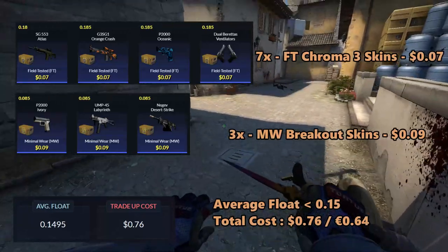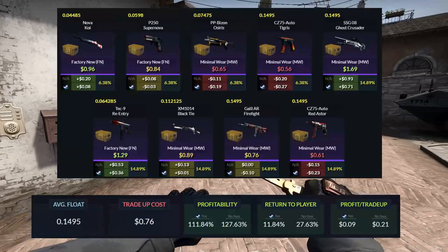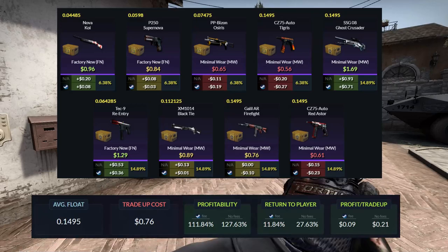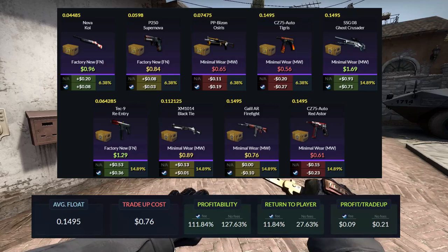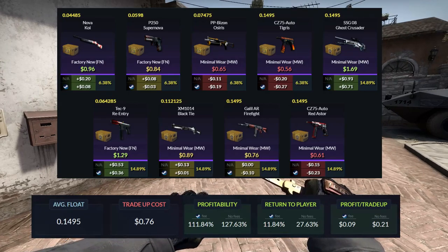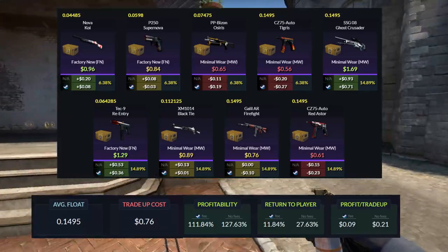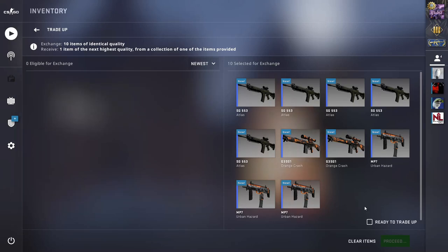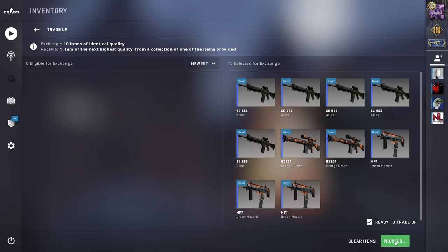The total cost of the trade-up will add up to 76 dollar cents or 64 euro cents. For the outcomes, even though we only have a 36% chance to profit, this is a very safe trade-up as the losses are just very small. We will have a 15% chance to double our money with the SG Ghost Crusader. The return of the trade-up will be 11.84% and you will be getting 9 cents each time you do this trade-up. Overall, another safe trade-up that I highly recommend to people who don't want to lose that much money.